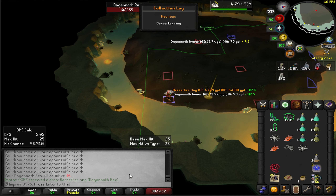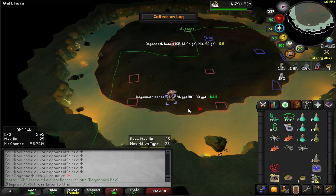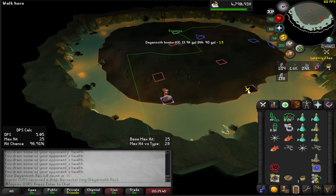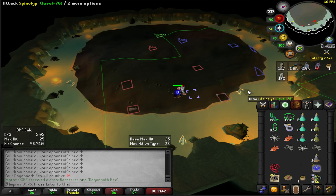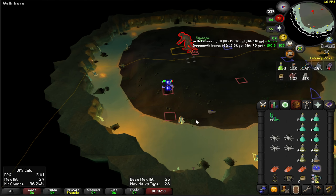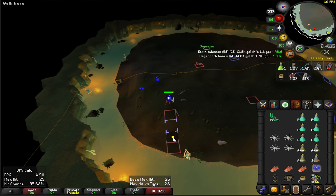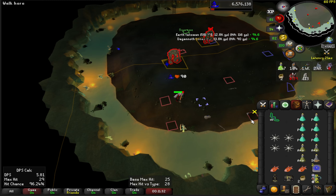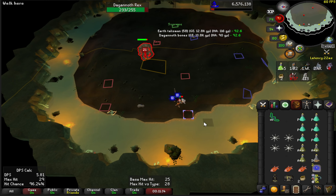I just got spooned — not on number 16, everybody's going to be so mad! Safespotting Rex over here and then running across to kill Prime — that's the move. He ran all the way over there, almost got me attacked by Supreme.